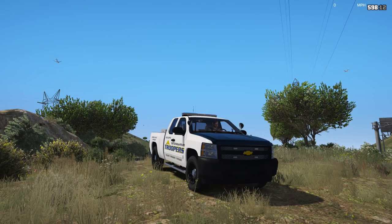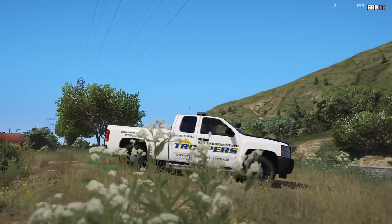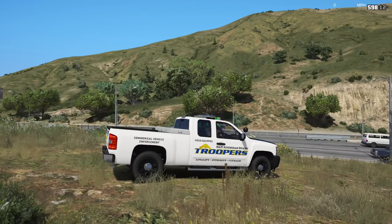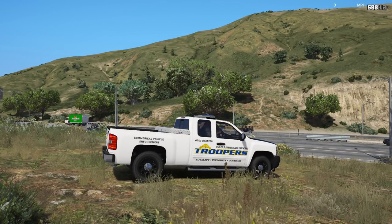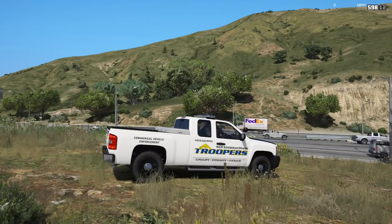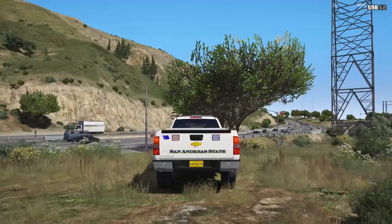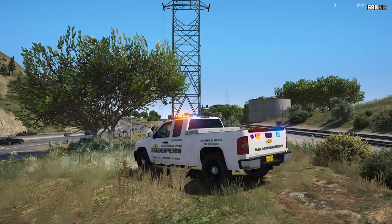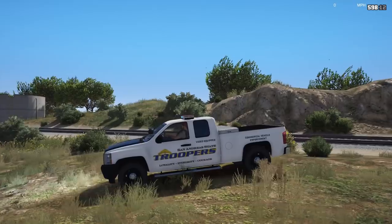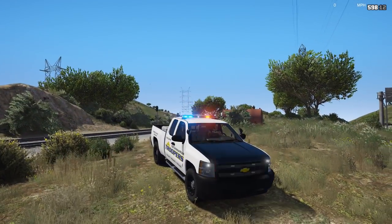Today we're in the Silverado — the last car in the pack. You can see this one is tailored for commercial vehicle enforcement. We'll probably do a little bit of that as well as some traffic stops and maybe call-outs. Just do a quick spin around the vehicle. Check it out before we start. Here's our lighting — plenty of lights. Got additional lights in the grill there, which I like.